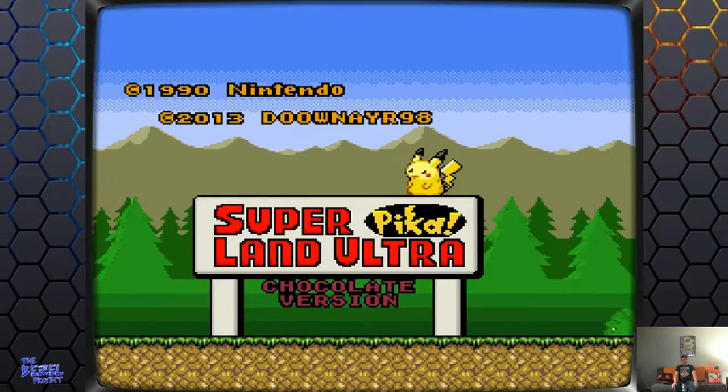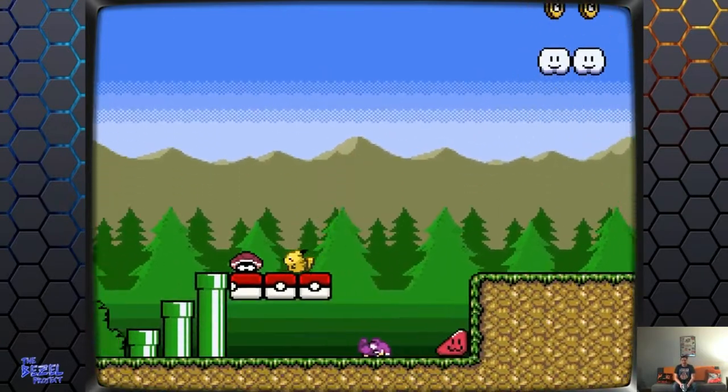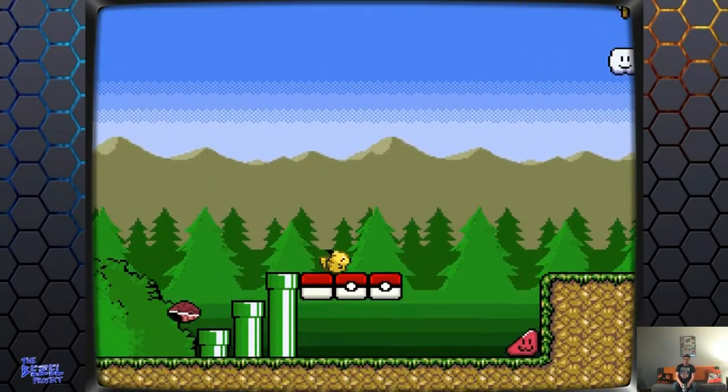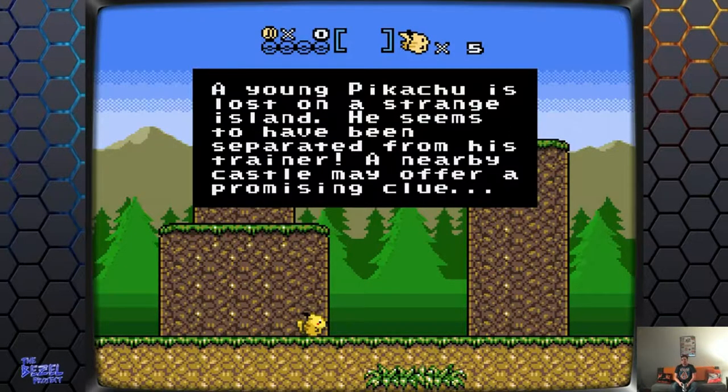I'm sure every gamer is aware of a ROM hack, especially nowadays when ROM hacks are more common than ever. And here's one right here — I'll just sit back and let you watch. The Super Pika Land Ultra Chocolate version, and that is the Guile theme. So if you haven't noticed by now, this is a Super Mario World ROM hack, and it is hard as nails.